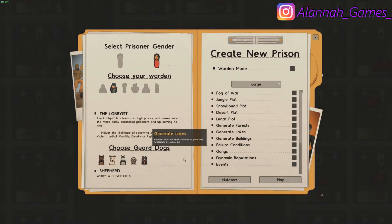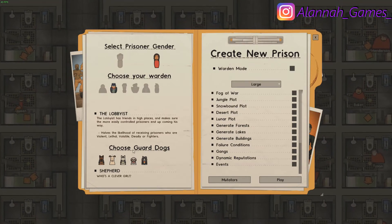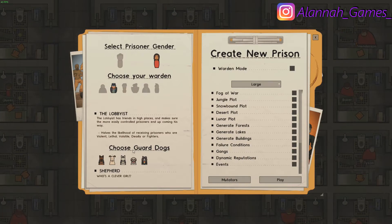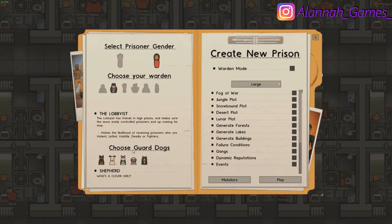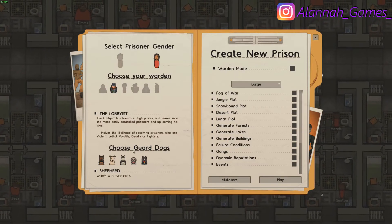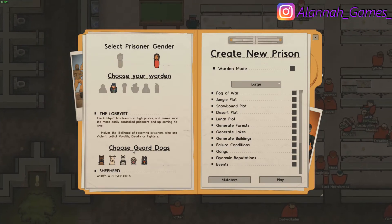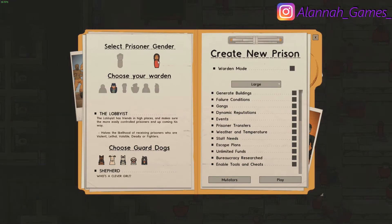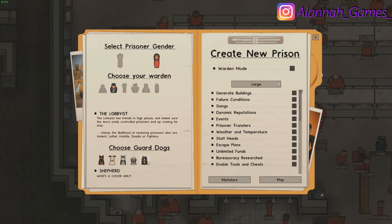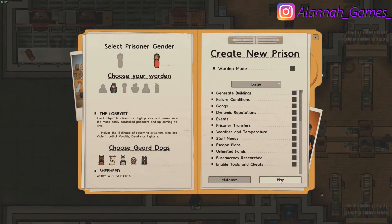Hello everyone and welcome back to a new video. Today I decided to do something different because I hit a wall in Animal Crossing and can't think of anything to do. I bought Prison Architect two days ago, so I thought why not do a recording on it. I was only doing the campaign, so now I'm going in with creating a new prison.